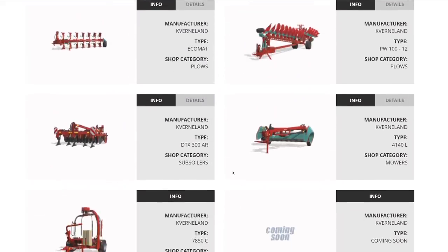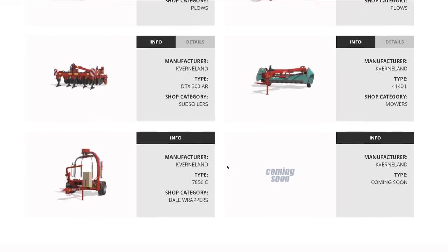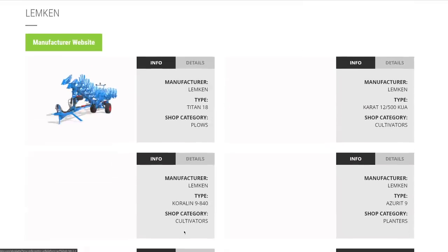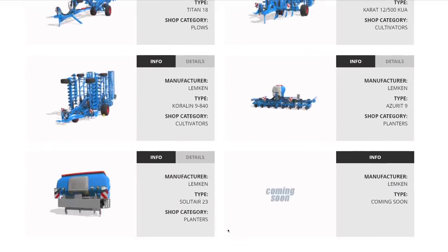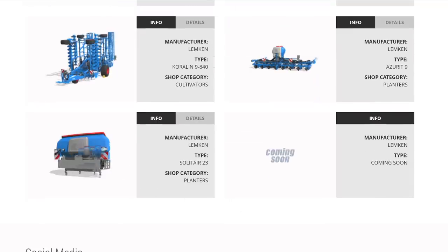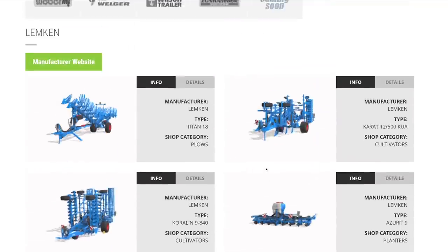From Kverneland: plows, a subsoiler, a mower, and a bale wrapper — all returning from FS19 base game or the Kverneland and Viking DLC, with more to come. From Lemken: new items this week — a big plow, cultivators, a planter, and a front tank for the planter, with more coming soon.